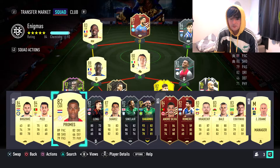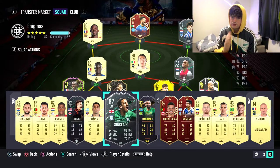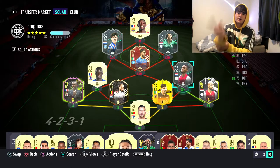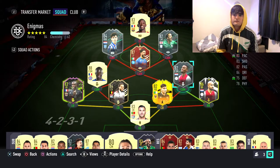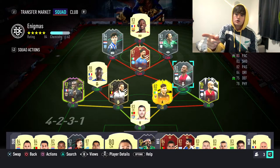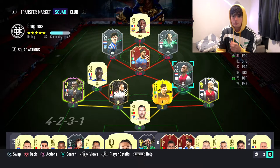On the bench we have Promes of course and Sinclair, my beautiful impact sub. In-game: Dembele is top 5-star 5-star — that is what you want. Van Bergen at left CAM, Sinclair at right CAM. Van Bergen is right foot but he's got 5-star weak foot so if you want to do a fast driven cross, you can do it either way. Sinclair is brilliant for getting down the line, gaining space — he's really agile as well.